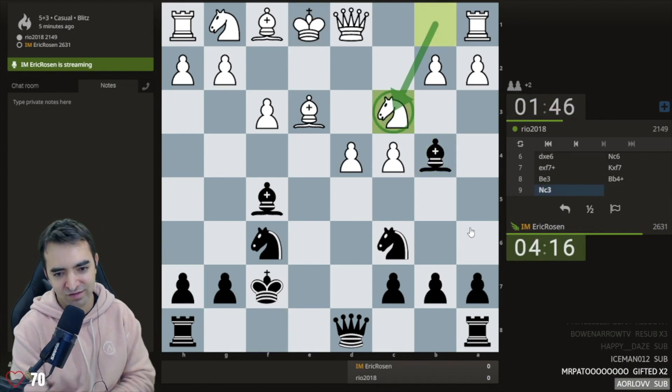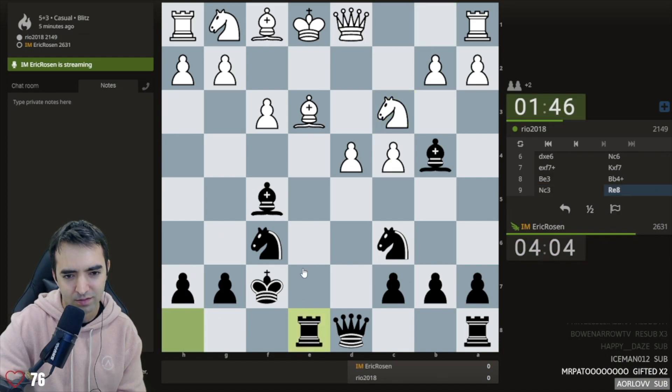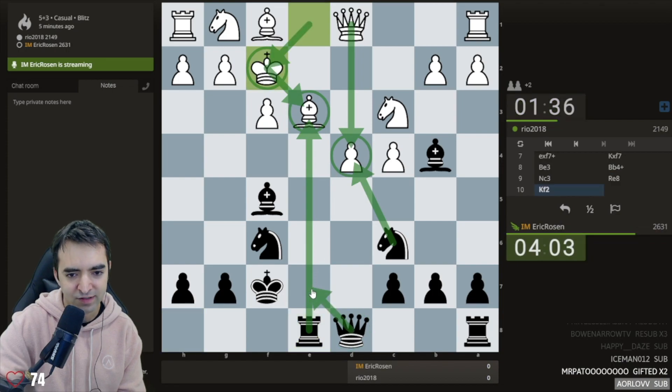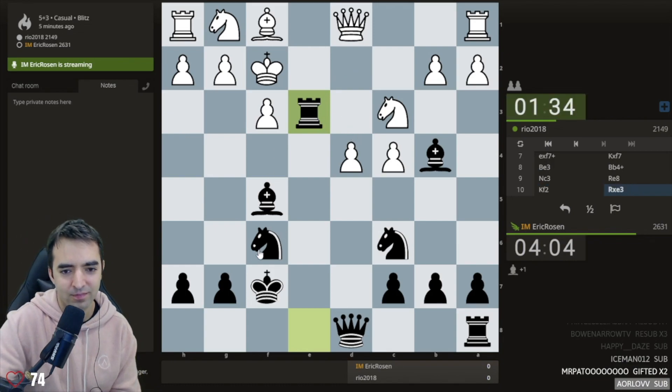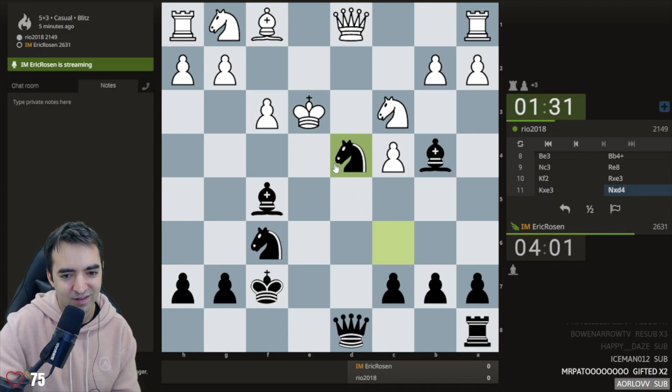I should start calculating here because it's getting interesting. Rook e8, king f2 - in the Magnus game he took on e3 and then had some move like taking on d4. If queen takes d4, then queen e7. I'm relying completely on memory along with a little calculation, but I think this works. It's crazy to first sack two pawns, then sack the exchange, and now sack a knight - all within the first 11 moves.